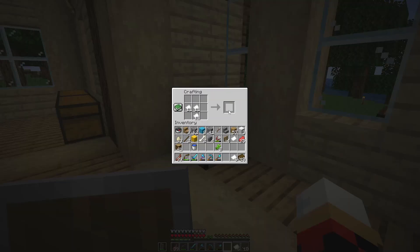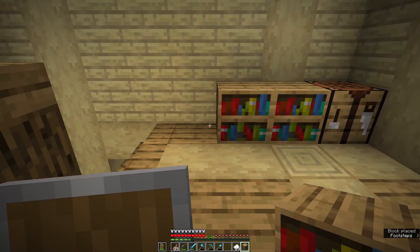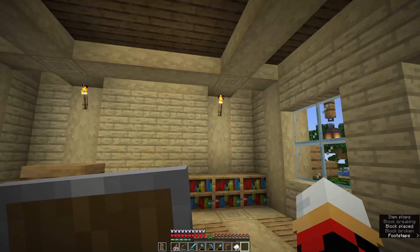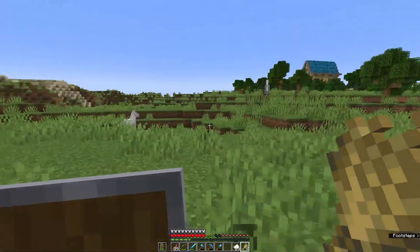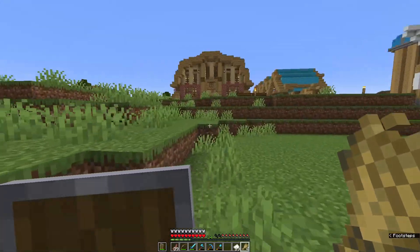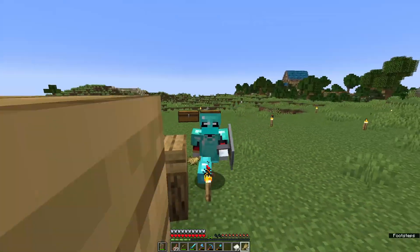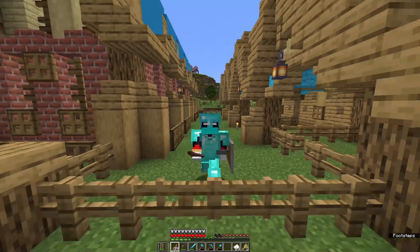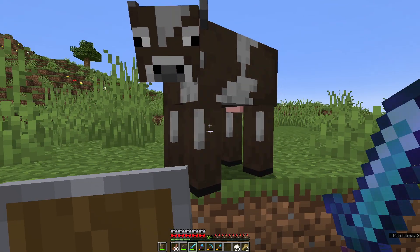That should be enough. We'll craft our bookshelves and place them right here. We definitely need to build that up a bit more — we need more leather. Let's go cow tipping. I could kill the horses for their leather, but horses are more important to me than cows will ever be. I really probably should have bred them before I killed them, but we all make dumb decisions. I'm just going to have a quick little chat with you with my sword.